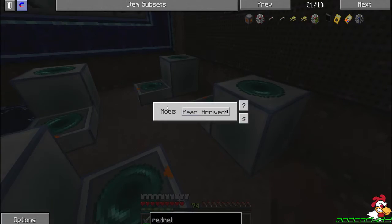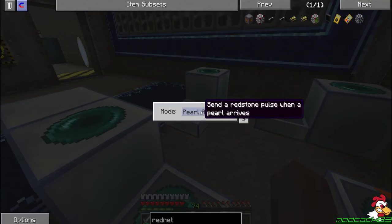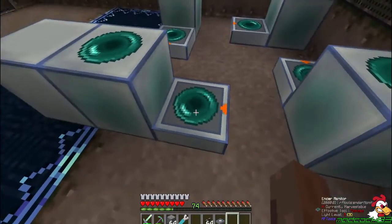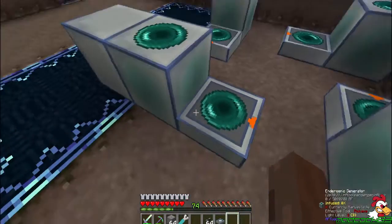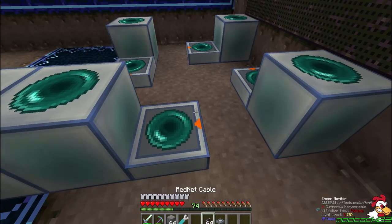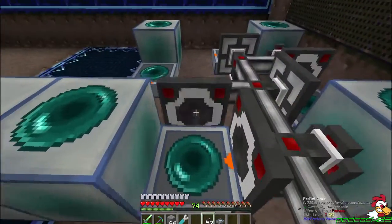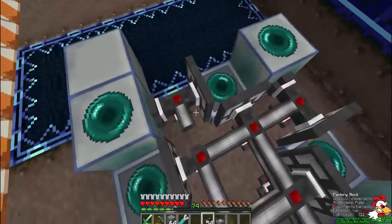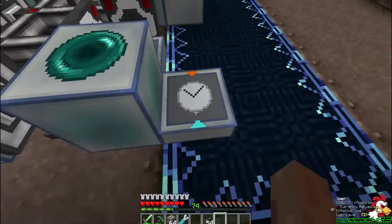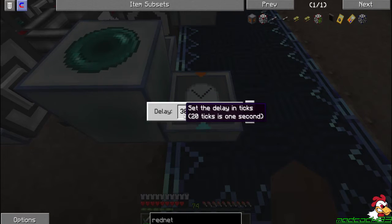We want to set all these to 'arrive.' What that's telling our system is: when, say for instance this one receives the ender pearl from that one over there, as soon as it hits it, pulse a redstone signal. This is important because this is going to tell our system when to do what with what. We're going to put our timer over yonder. For now we're going to set it to just so it doesn't fire that often. This is ticks, not seconds — that's important to remember.